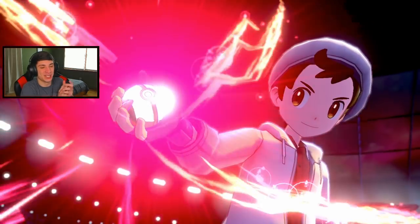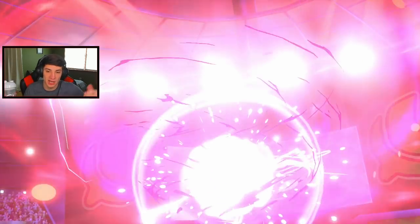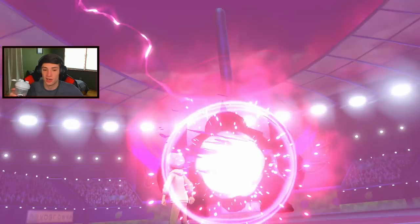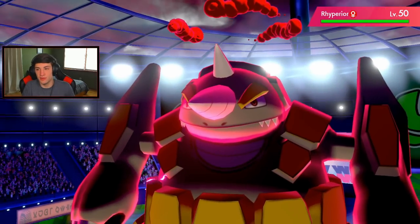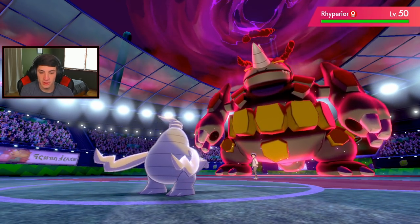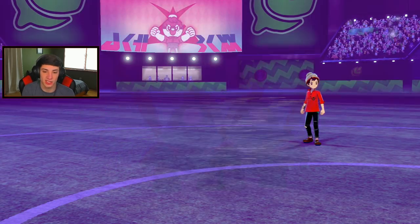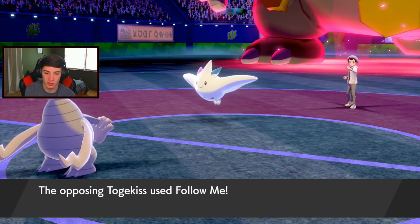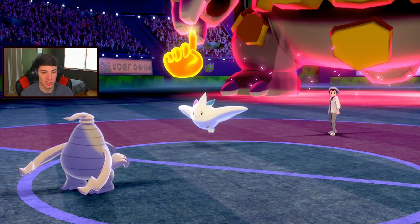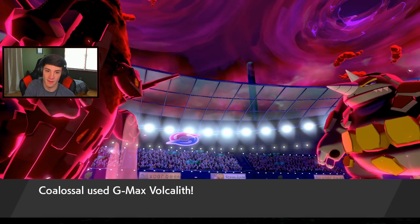I could've just gone for it, but Follow Me is coming out - this is why I'm dropping the Volcalith on Togekiss. Should've Bulldozed first. Ally Switch - we get that! Don't want to trigger his Weakness Policy. We want Weakness Policy versus Weakness Policy. Bomb me comes out - big damage! Potentially picking up the KO. There we go - Volcalith gets him! Boop! Volcalith might be able to take it out, but if not I can go into a Nightshade.